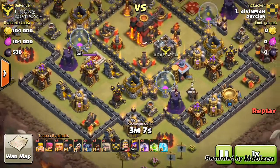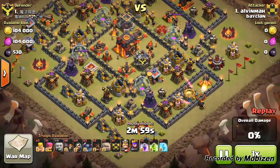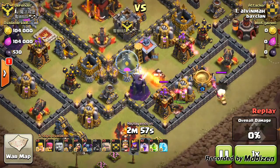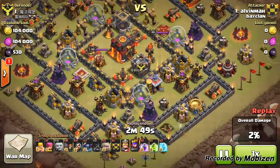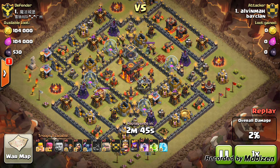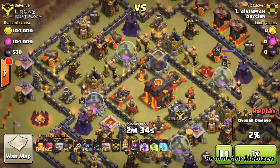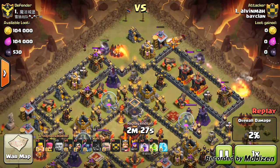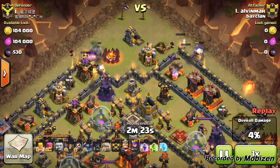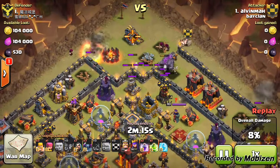Coming in at number 1 we have Alvin, our leader, doing a GoWiPe attack — town hall 10 on a town hall 10. He tries to lure out the clan castle but didn't bring enough hogs, only one giant, and the lure was unsuccessful. This is the part I like: he's strategically thinking about what to do since it didn't go to plan. He then places down his golems — and notably he has a max air sweeper already. He places his max golems along the top with wizards taking down surrounding structures, then places a few wall breakers down.